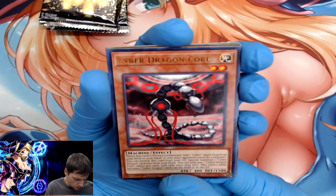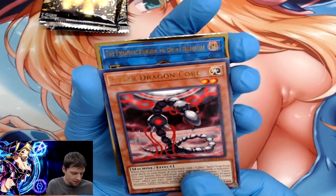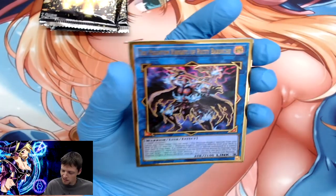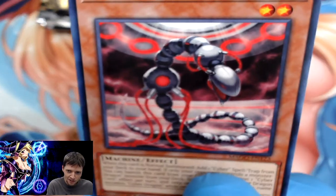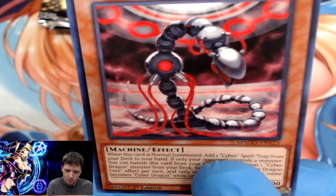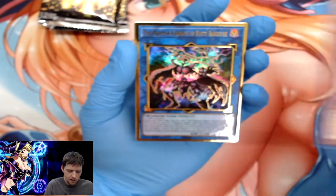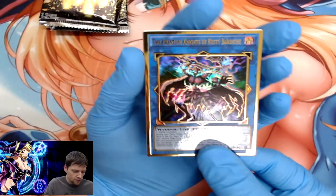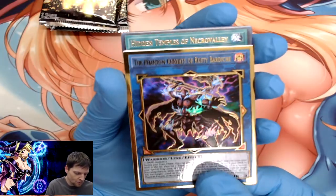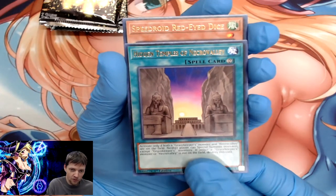Cyber Dragon Core — looks really cool. That drooling all hooked up reminds me of one of those token monsters Yu-Gi used to sacrifice in the Battle City tournaments. The Phantom Knight of Rusty — I just quit trying to pronounce it. Hidden Temples of Necro Valley.